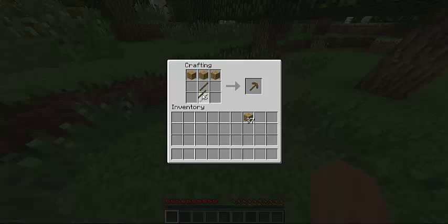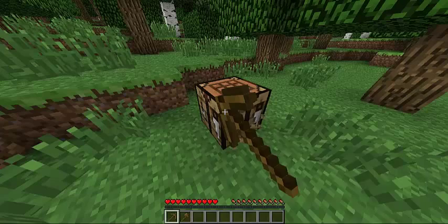We are going to make a pickaxe now. Use 3 planks on the top column and then place 2 sticks in the middle row. Then we are going to make a hatchet or an axe — use 2 planks on the top column, and then 1 plank and 2 sticks in the middle column, exactly like this. You now have the 2 basic tools you are going to be using.